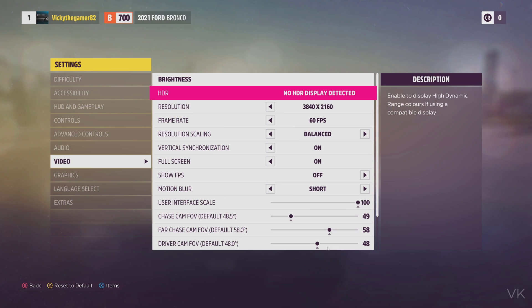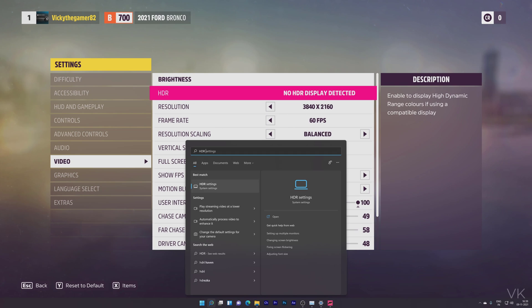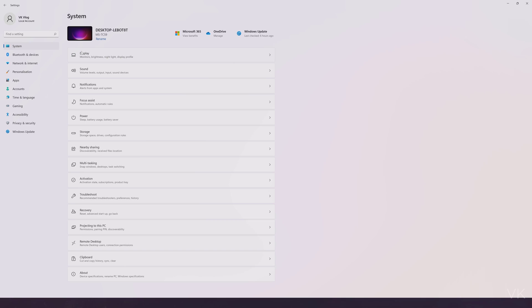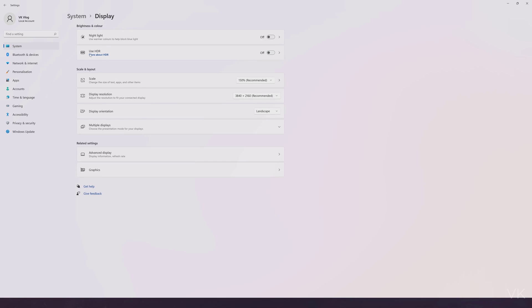What you need to do is go to Windows settings. Type 'HDR settings' in the search box, or directly go to Windows settings and click on HDR settings. This will be found under System > Display > HDR.